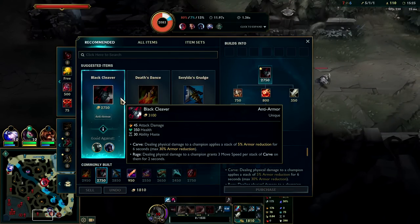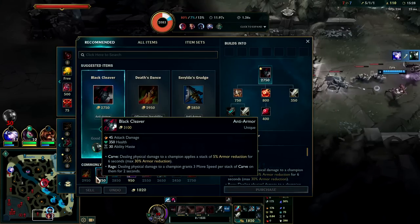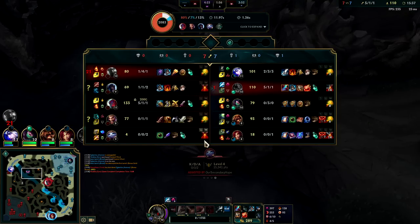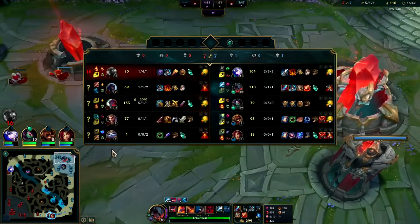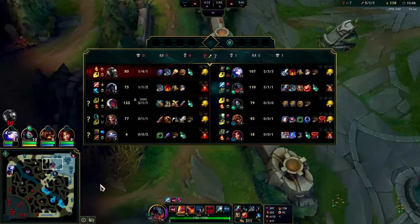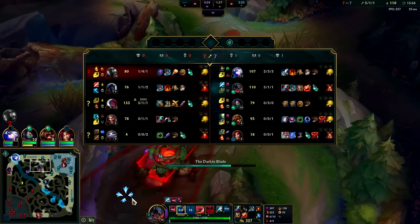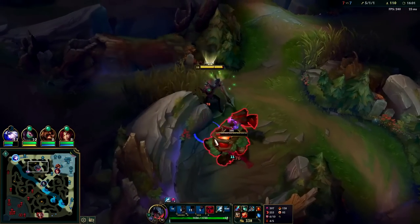For the second item, I really want Black Cleaver, but they have Yone so I kind of need Death's Dance. It is what it is — I'm going to play more for objectives. We're not getting value out of most of our teammates, so playing for kills isn't going to do anything — we need the objectives. They still have their outer mid and outer top. That's what their jungler having significantly less KP shows — it's mainly Yone putting pressure on the map.